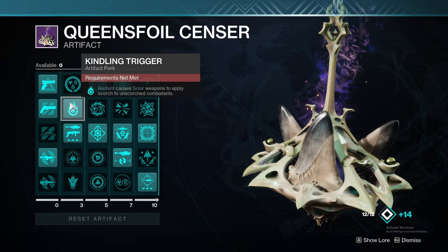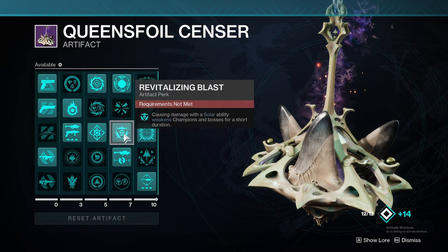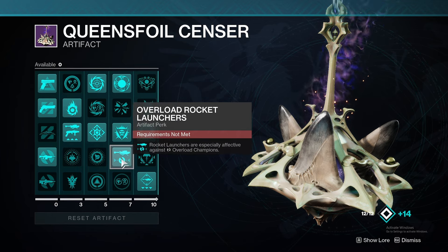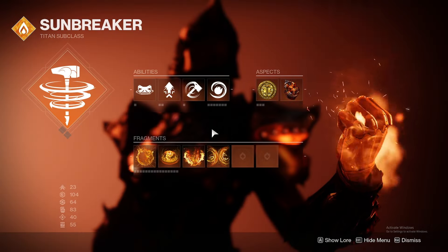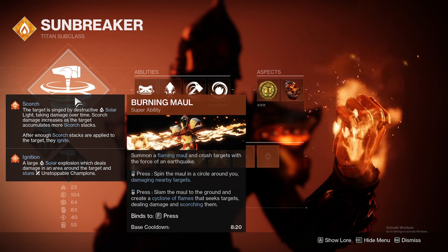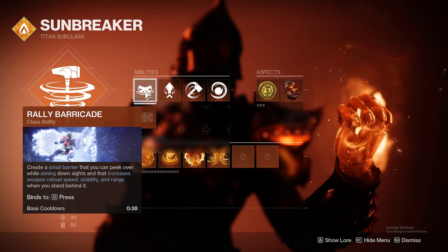For piercing sidearms we have Kindling Trigger, Blast Radius Razor, Precision, and Revitalizing Blast to weaken targets with solar abilities or champions. Overload Rockets — just read it, you got it. Solar is the subclass of choice. We're using Burning Maul, however you could use Hammer of Souls — it's just preference. We're choosing Rally Barricade for the short cooldown timer.